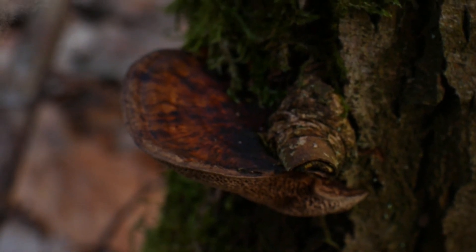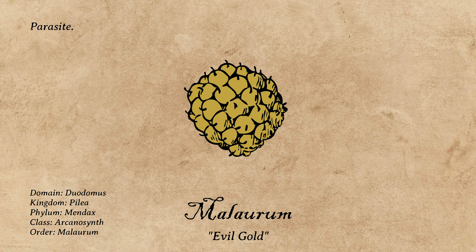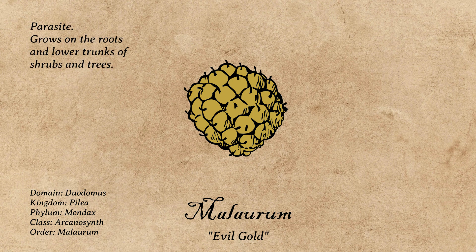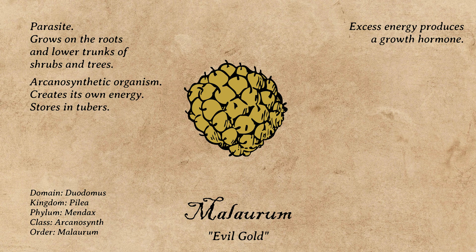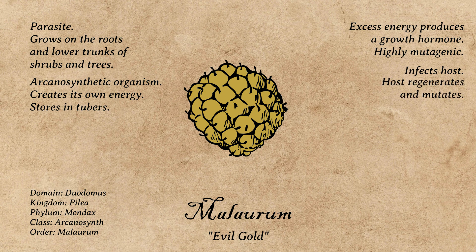Perhaps more interesting than the shrubs and bushes themselves is the main force that threatens them — not a creature, nor fire, nor weather, but rather a type of pilea, the analogue for fungi on Locus. Malorum is a parasitic organism that grows on the roots and lower trunks of the shrubs and trees here. It's capable of a fictional process called arcanosynthesis, which allows Malorum to create its own energy, which it stores in tubers that look like golden-coloured truffles. Excess energy is then used to produce a highly mutagenic growth hormone, which Malorum doesn't use on itself but rather infects its host with, causing the tree or shrub to regenerate and mutate as it continues to be eaten by the Malorum.